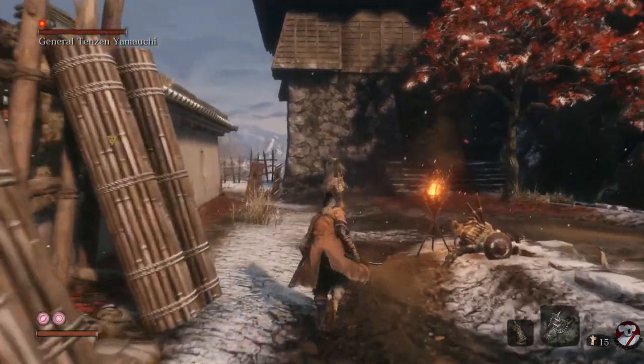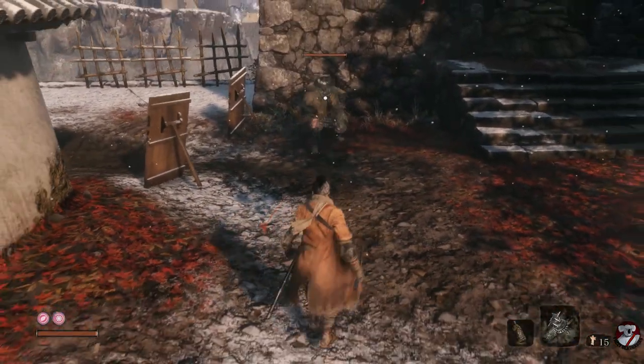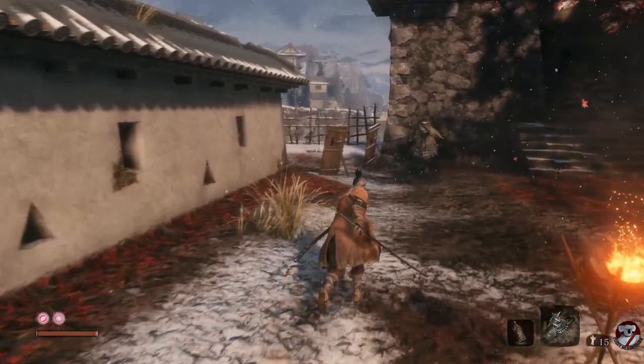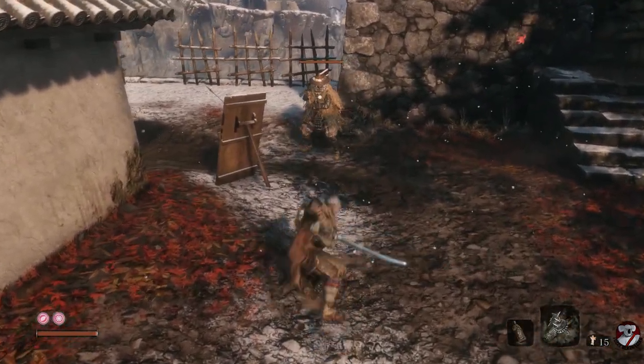This guy can see me, so I'll just take him out — normally you would wait and try to stealth him if you wanted to do it easier. Now the first of those shooting guys is right here, right behind that corner. So if I go out to fight that guy, that shooting guy is going to shoot me almost for certain.